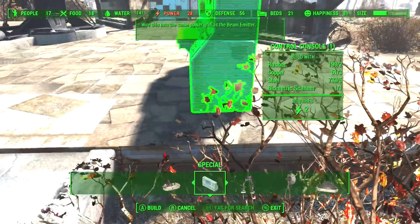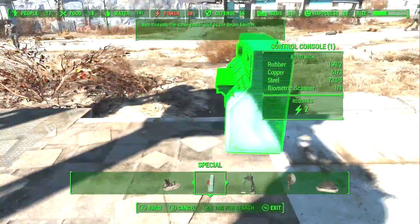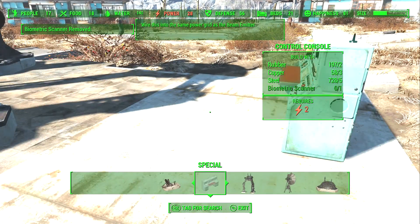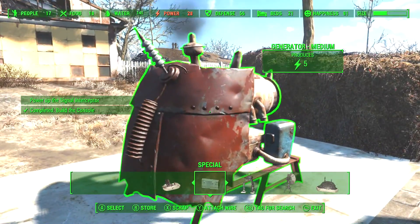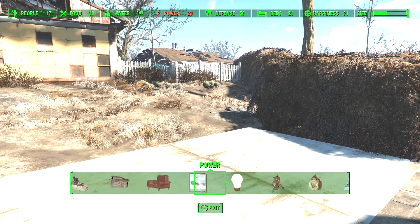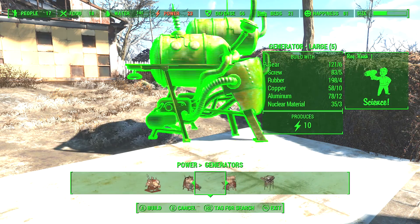So we gotta build a control panel. We're gonna build this over here because it doesn't look like the power I built is gonna be enough. All right, let's connect this. Let's actually scrap this and go into power and build a big old generator.